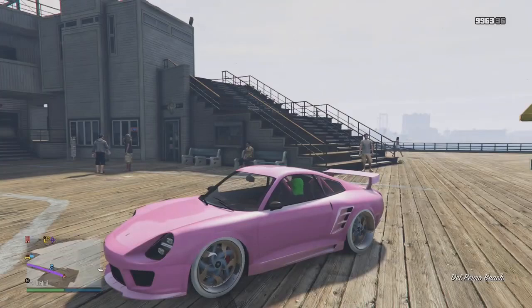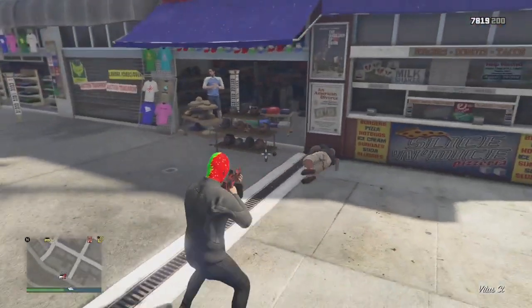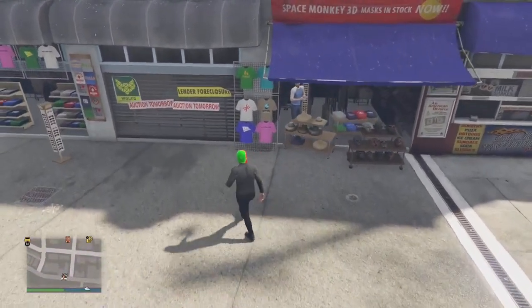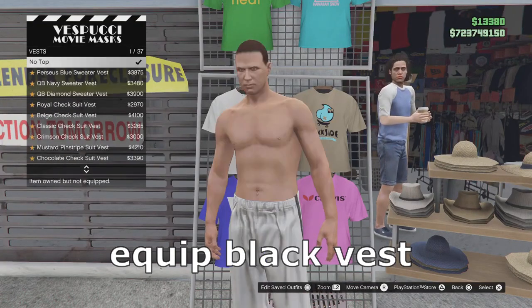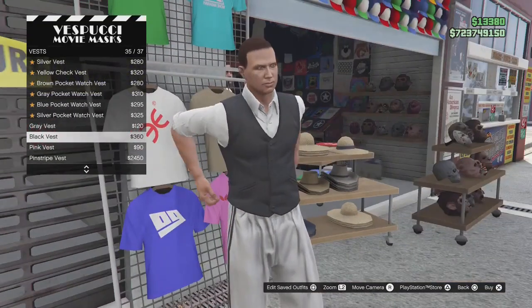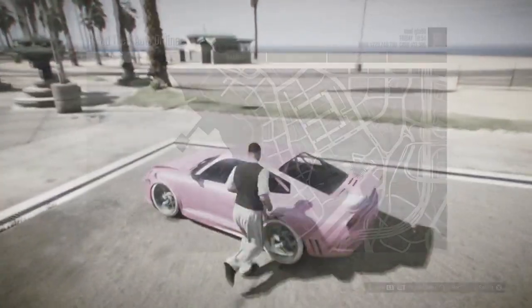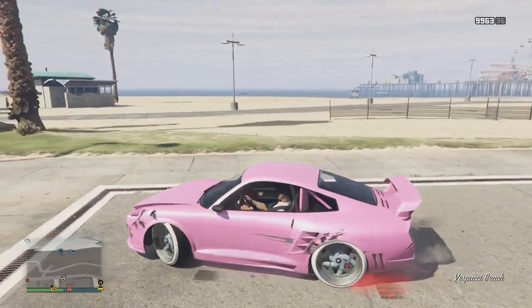Alright, so once you're here — let's not close this down. What you're going to do is simply go over here, press right on the d-pad, go to vests, go all the way down, and equip the black vest. Once you've got the black vest on, hop in your car whatever you've got and go over here, somewhere around here. Let's just go down here.